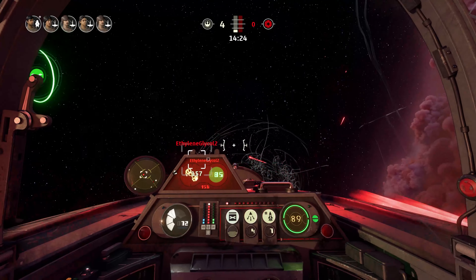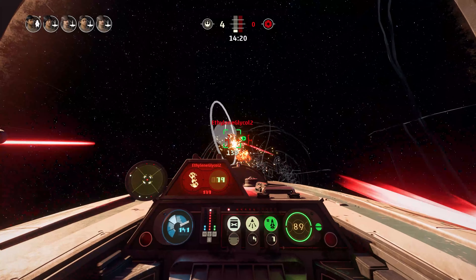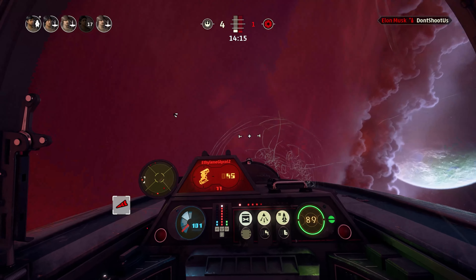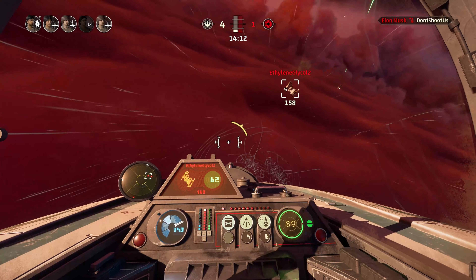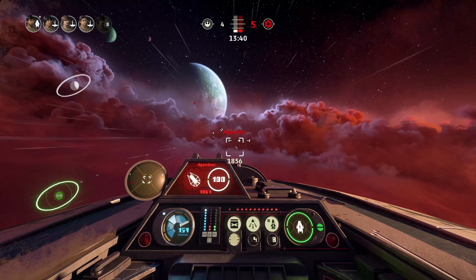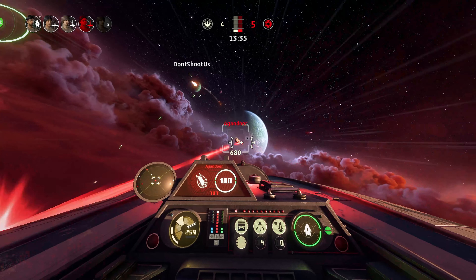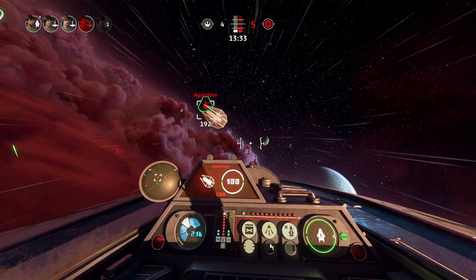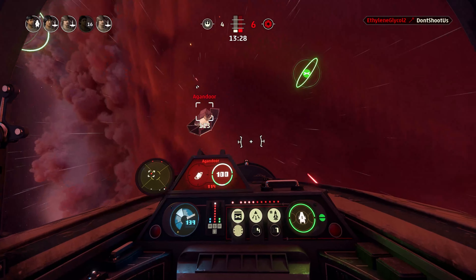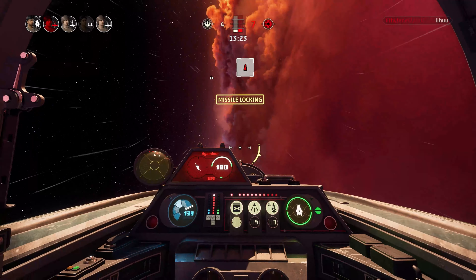Hello everyone, my name is Captain Jack and welcome to Star Wars Now. Star Wars Squadrons is now publicly released worldwide, meaning you can jump into the cockpit of an X-Wing or TIE Fighter and blast your friends or enemies to bits. The game is available on PS4, Xbox One, and PC via Epic, Origin, and Steam. Today I wanted to share with you the cosmetics and how you can customise your fighters in-game.